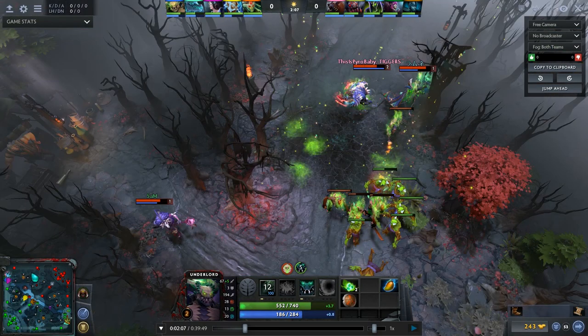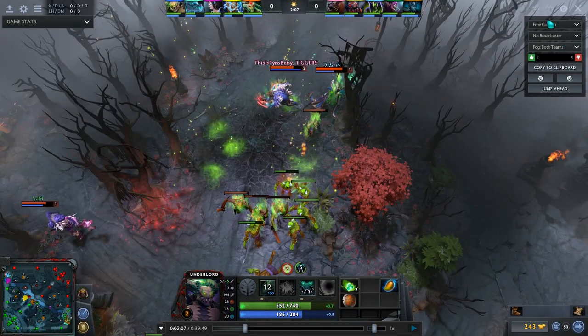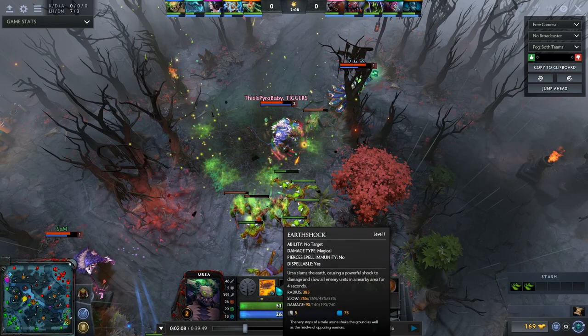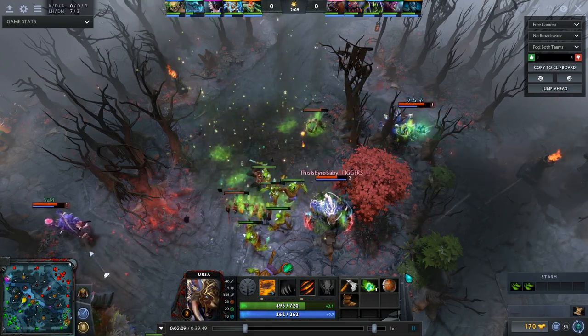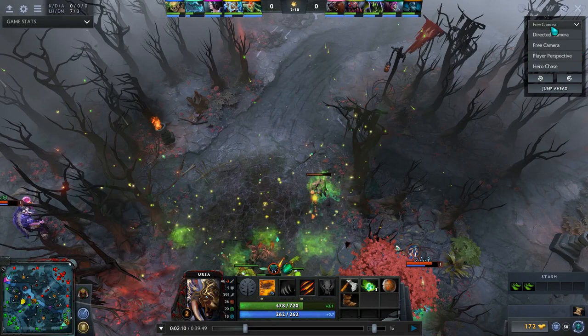Every time Firestorm is off cooldown, the goal is to put it within the creep wave while also catching the enemy carry — since he's melee, he has to physically stand next to creeps to last-hit them, meaning he's forced into the AoE. He has to stand within the Firestorm to get any farm, so I just keep putting it down every cooldown to harass him and deny his farm.